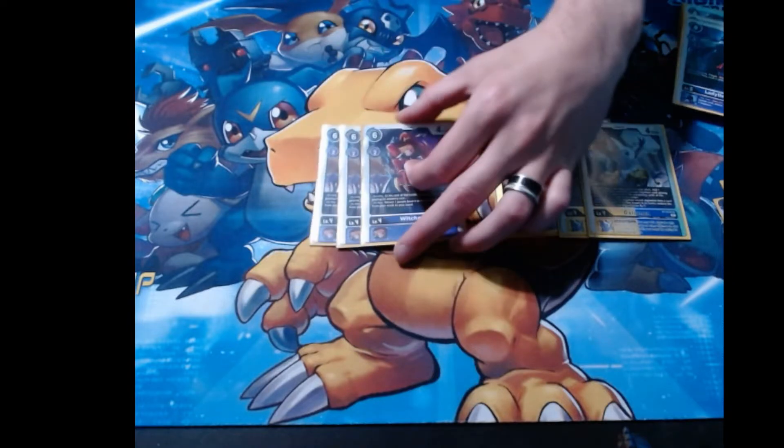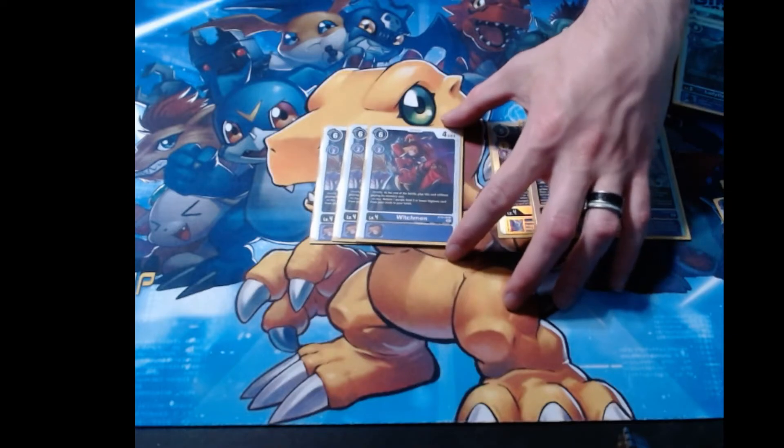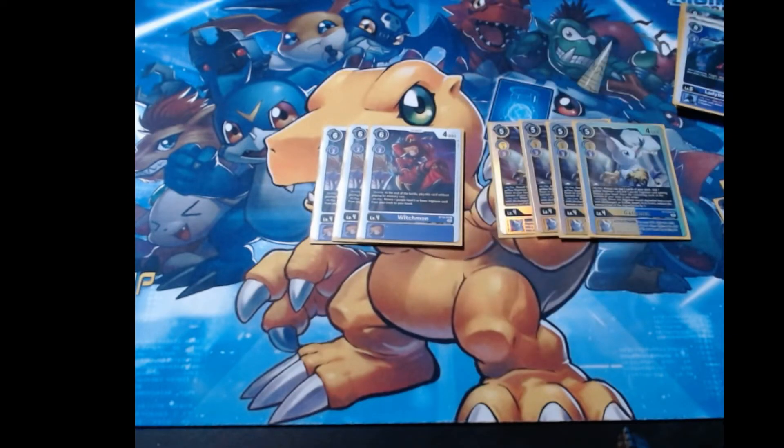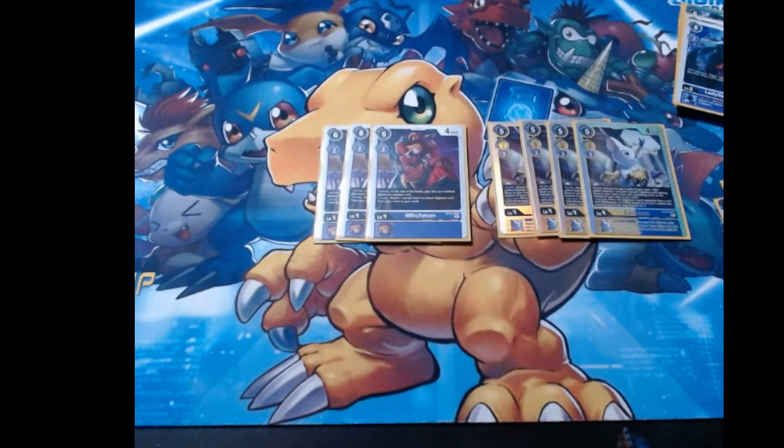We've got three copies of Witchmon. This card is really fun — it plays out of security, which can trigger Mastemon's effect if you already have her in play. And when you get to play this card, you get to add a purple level five or lower Digimon from your trash to your hand, which can help set up nice Jogress plays and gives you more aggression by being able to play it out of security. There will be times when you're going up to eight or even nine security, so there's a good chance you have either a Witchmon or a Zwart Defeat in there. You at least want to play three of this card.